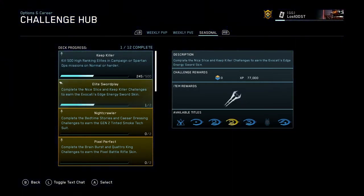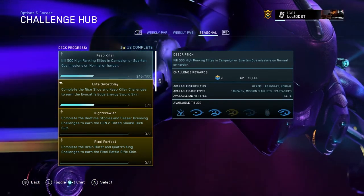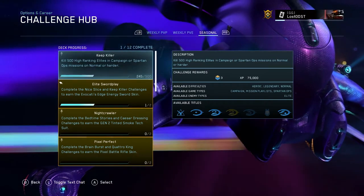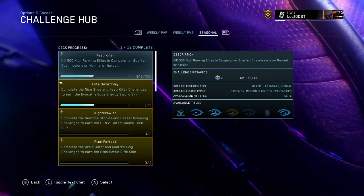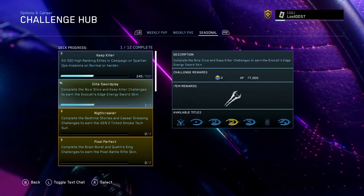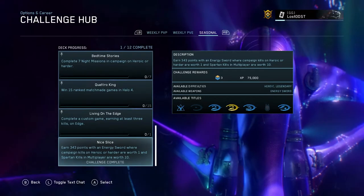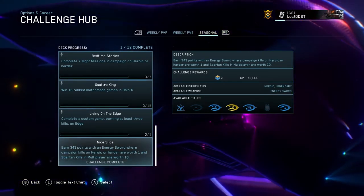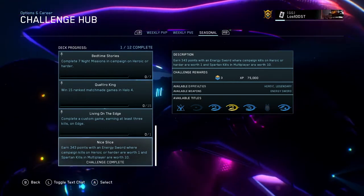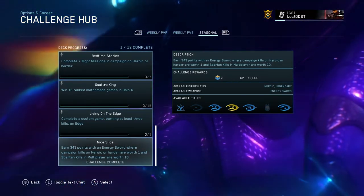To get the white energy sword you have to complete two different challenges: the Keep Killer challenge, which is killing 500 high-ranking elites in campaign or Spartan Ops missions on normal or harder, and Nice Slice, which I already completed — you need 343 kills with an energy sword. In campaign they count as one point, but in matchmaking they count as 10 per kill.